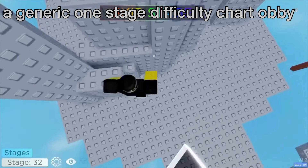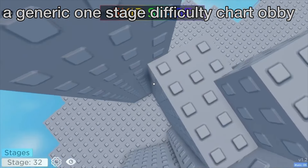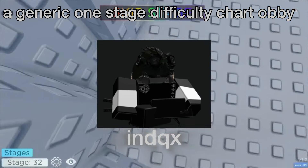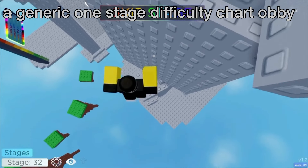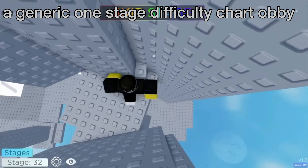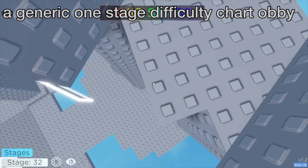The Jato and Jato fan game players will recognise the creator of this next difficulty chart obby — it is none other than An Index. This is also the second most popular one in the video with 138,000 visits. It's a generic one-stage difficulty chart obby. Upon joining the game, it seems like every other difficulty chart obby, and the start of the obby is a little underwhelming — you could even call it generic.